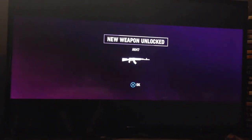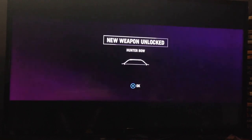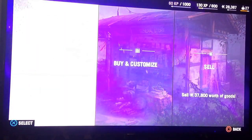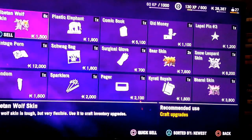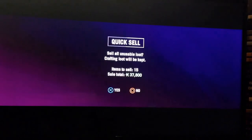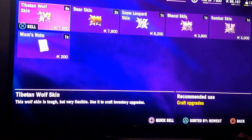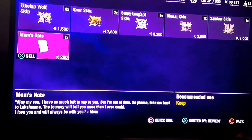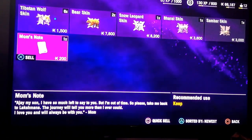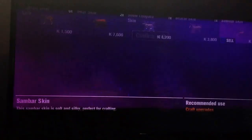What you can do is go to these trading posts and you can see how many weapons you've unlocked. We can quick sell items and get a bunch of money for it. I just wasted my money on ammo. I'm going to sell this — there's no purpose to keeping it as far as I know.